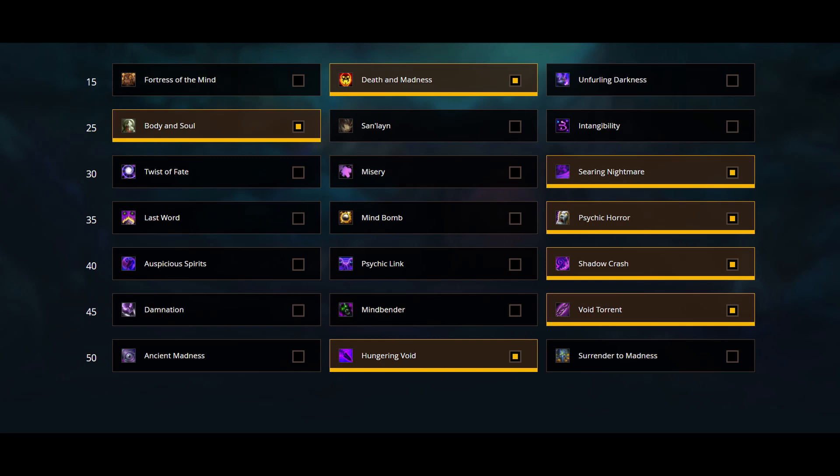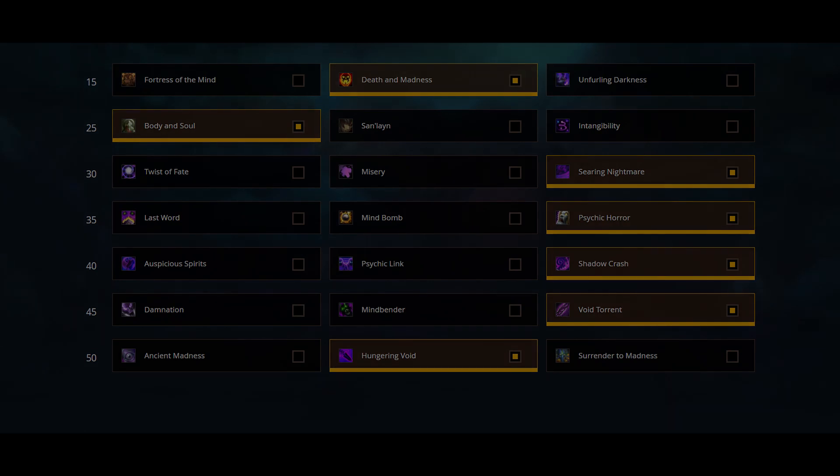Next row: Void Torrent and Mind Mender are both go-to choices. Mind Mender produces amazing insanity and allows us to spam Searing Nightmare like never before, while Void Torrent allows for great priority damage, which is great for Tyrannical weeks and weeks with the Bolstering affix and similar affixes. Last row: for the same reason it was good in single target, Hungering Void is great — if not greater — for M+. Longer burst is just the way to go for Shadow Priests at the moment.